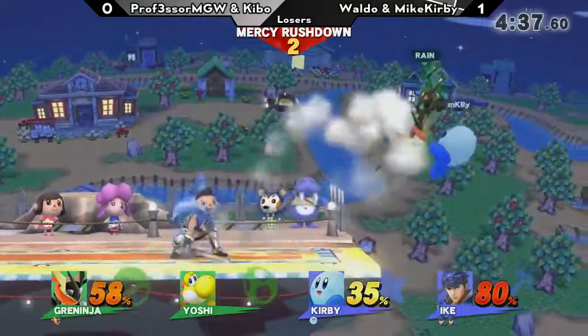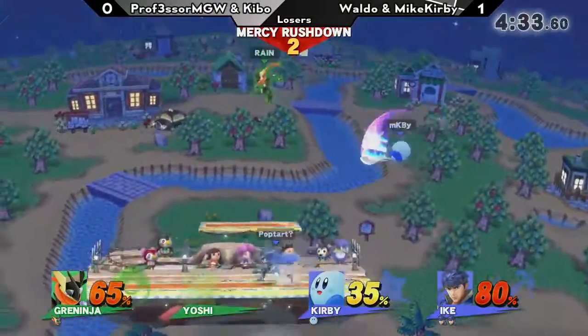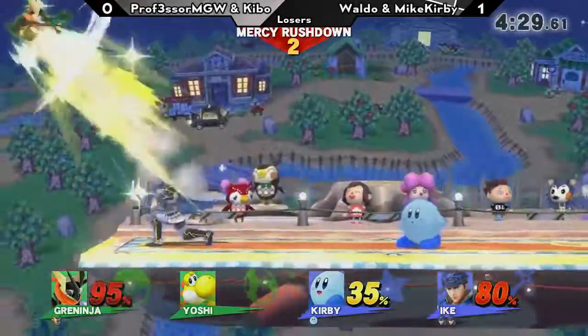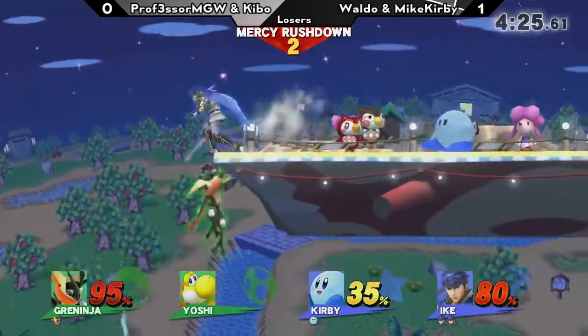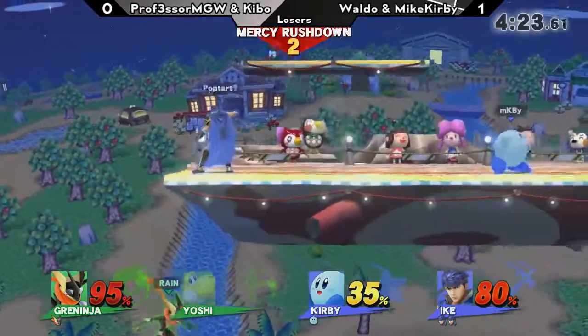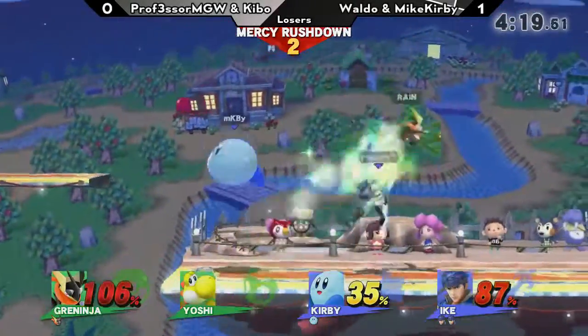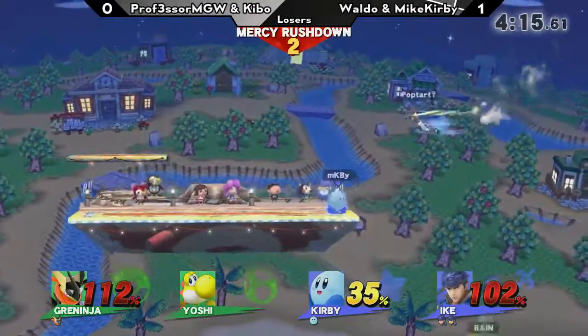The higher the damage Ike has when Kirby inhales somebody and spits them out, the slower they move. So the speed that Kirby spits someone out at is variable — the more damage they have, the slower they move. The hitbox stays out for the same amount of time, but it covers less distance. That is actually a fascinating thing.